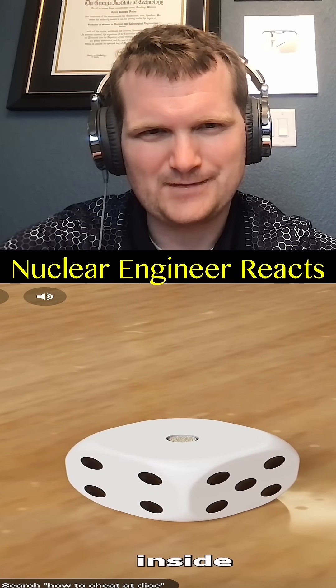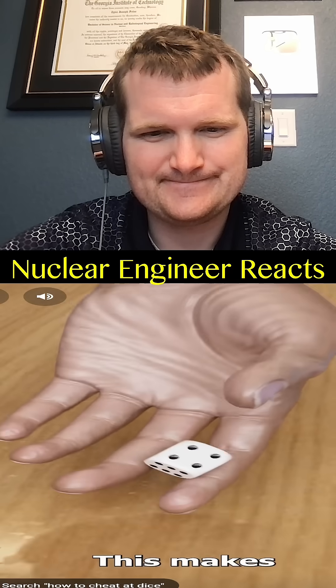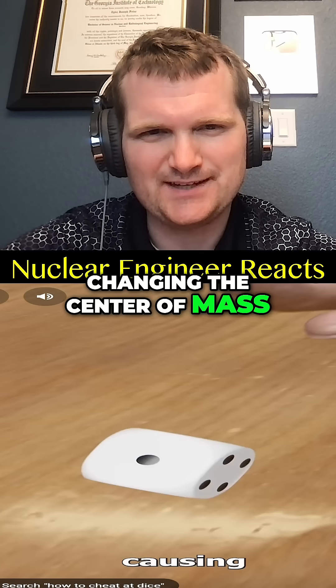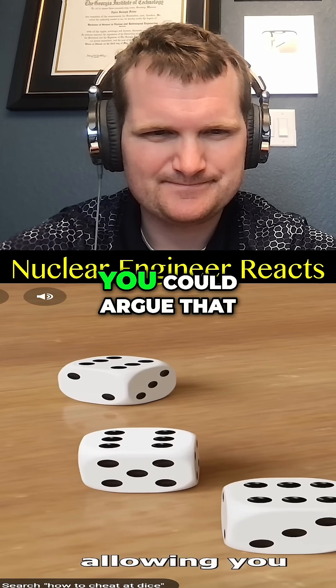A tiny nail is placed inside a die, rigging the game — then it's glued shut and repainted. This makes one side of the die heavier, changing the center of mass, causing the opposite side to land face up more often, allowing you to cheat.